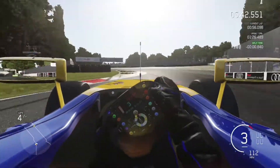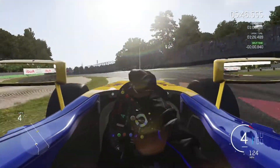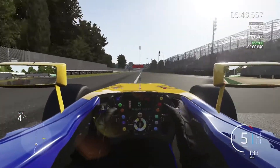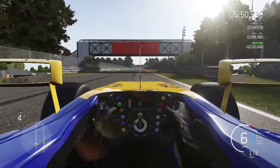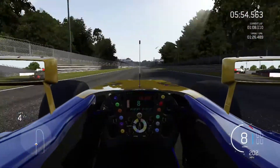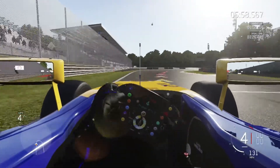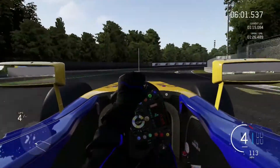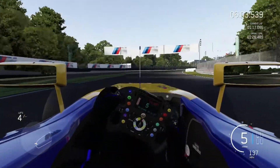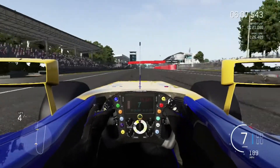We are using the racing line as well. A lot of the tracks in this game have no braking boards, and this track does, but ah well. Now we're going through the Parabolica, looking very nicely. We're going to go across the start-finish straight and we've already set a 1:26.5.